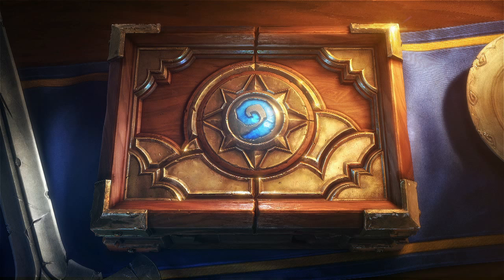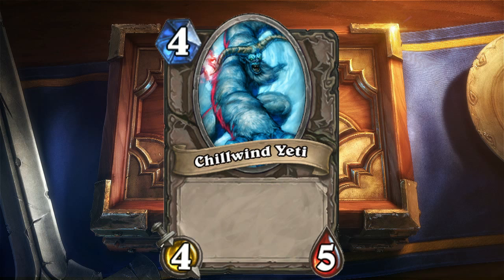Moving on to number 2, we have the Chillwind Yeti. If you're just starting out in Hearthstone, this card needs to be in every single deck. It's the same reasoning behind Boulderfist Ogre, except it's cheaper. And if you have two of them in your hand and it's turn 8, you can throw two of them down at the same time. You can't play two Boulderfist Ogres unless you're playing Druid with Innervate, and that's even turn 10. Chillwind Yeti is a better Boulderfist Ogre, just earlier in the game, which will do wonders. If you don't have Yeti in your deck, take something else out and put Yeti in. If you have Piloted Shredder — a GVG card — put that in instead, because that is a better Yeti.